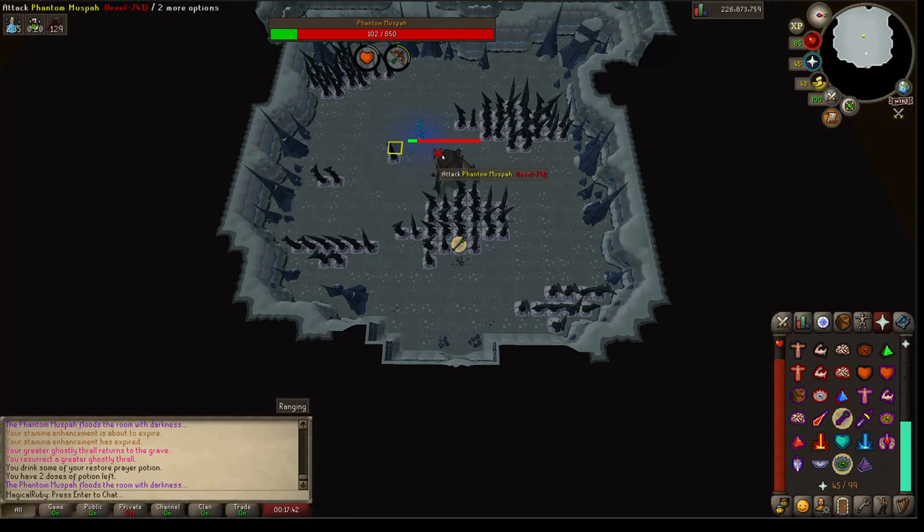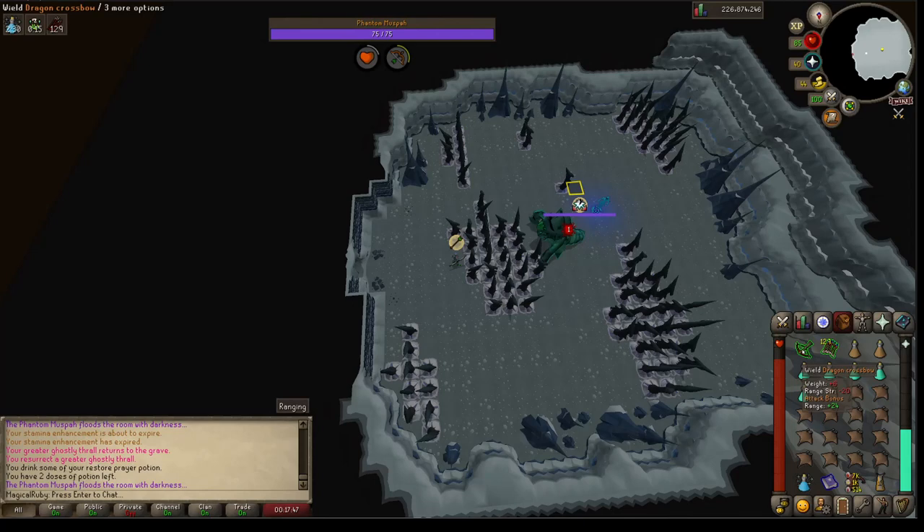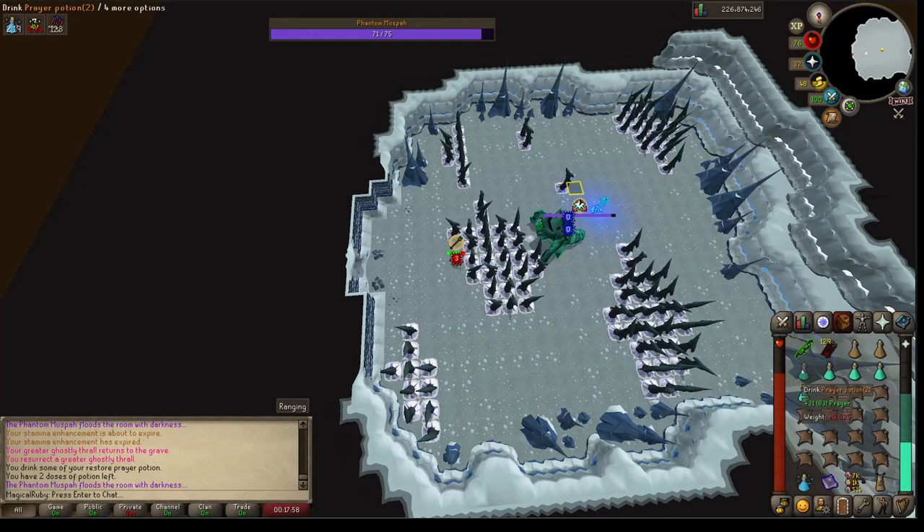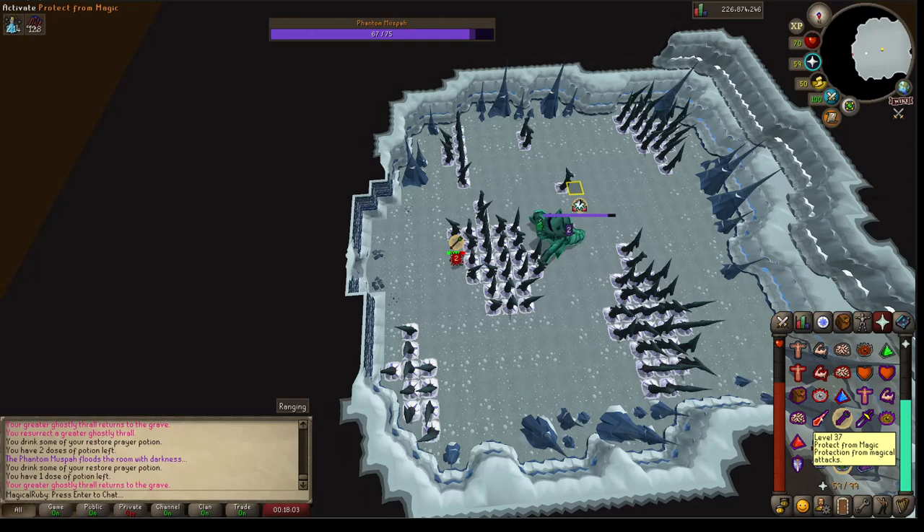There he goes — he's going to do this big attack. When he's done, he goes to this phase. Now we're going to put in our sapphire dragon bolts enchanted. Their spec hits a ton of prayer damage. You need basically two specs or one spec and a lot of chip damage. He does start attacking faster in this phase, so you need to switch from protect mage back to protect range really fast. There's my spec. You can know when that's happening because it sounds like you've got tinnitus in your ear.